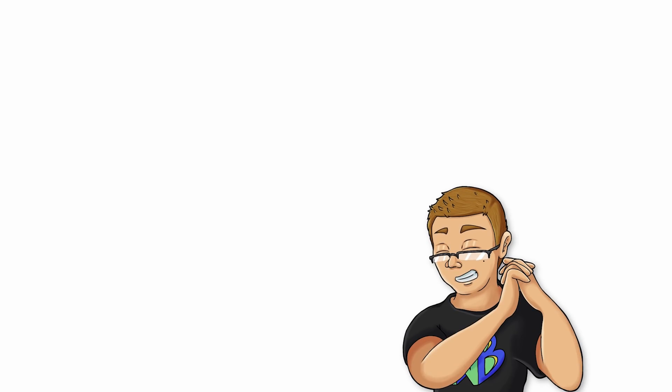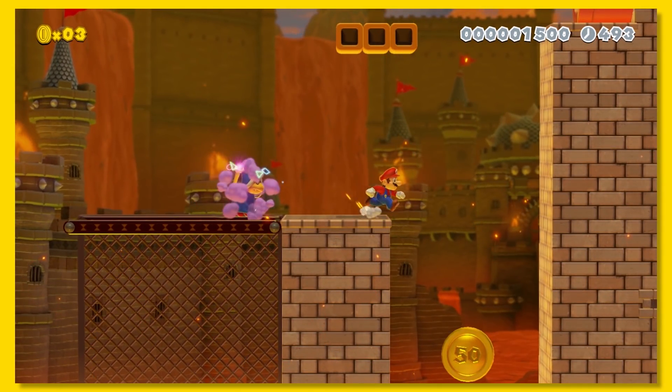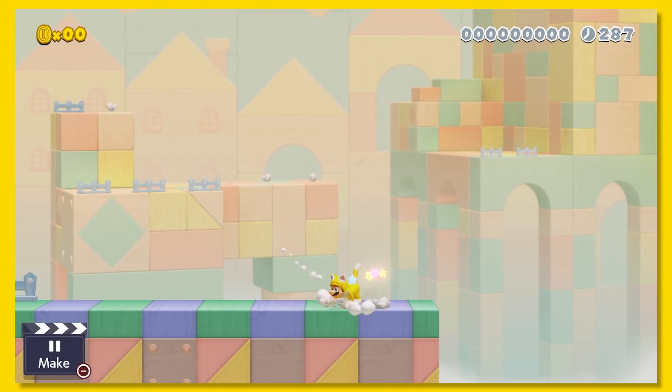It's really nice that Nintendo took the extra time to polish 3D World moves for Mario, so it feels more seamless in 2D. Like, diving with Cat Mario is way faster, and the long jump is quicker too.